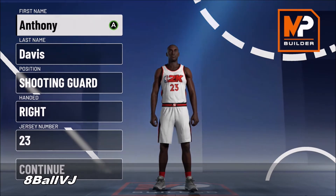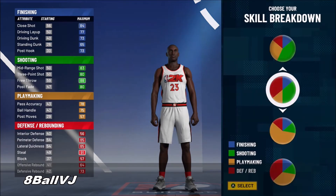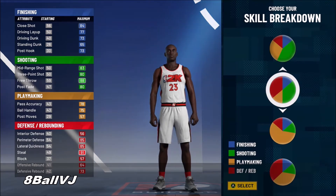You're going to want to make this build as a shooting guard — I'll explain why later. Handedness doesn't matter, you can be right or left-handed. Jersey number is your preference. When you get to the next screen, pick the pie chart with majority defense and shooting.